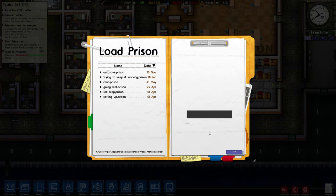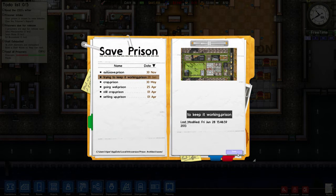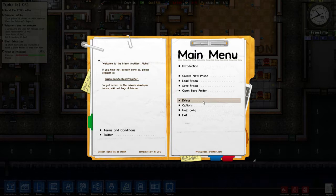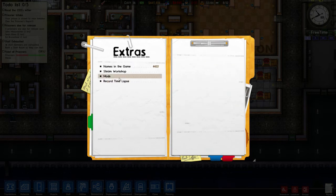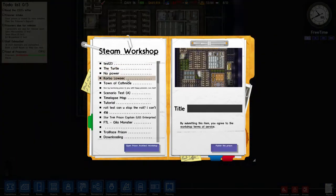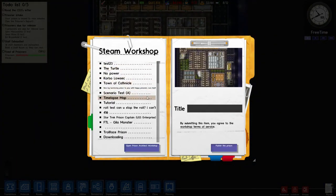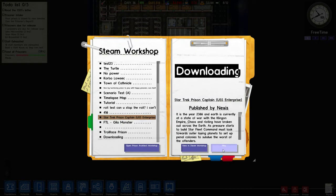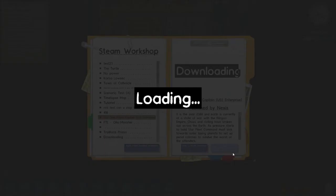You don't want to load - sorry, my bad - you want to save. And we'll just overwrite this one on the earlier ones. Load prison - it's not load prison, it's extras, Steam Workshop. I did download a few. As you can see down here we have this one - the Enterprise - which looks really cool, I must admit. It looked fun.